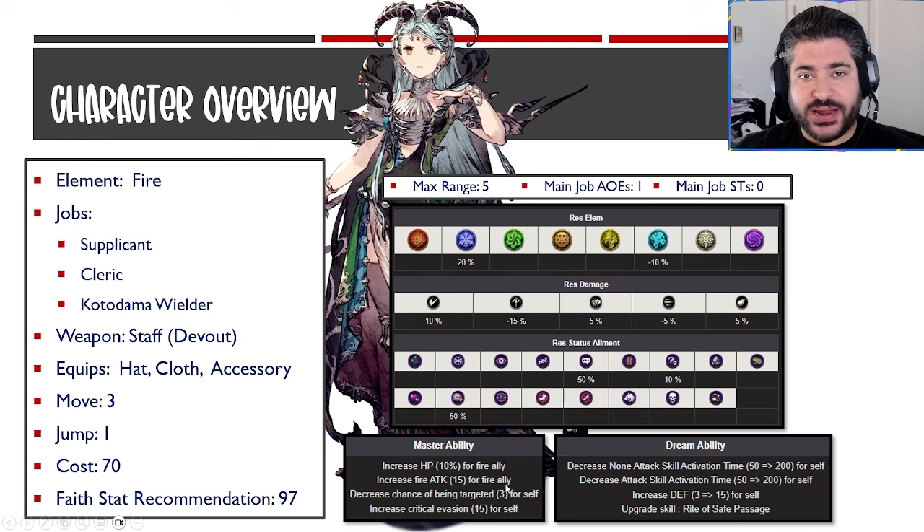From the mastery ability, she gets a decreased chance of being targeted by 3 and an innate 15% crit evasion at all times. Her dream ability gives 200 cast reduction on all skill types — both curative and offensive spells — plus 15 defense, and it upgrades one of her abilities as well.